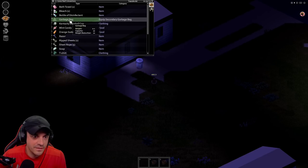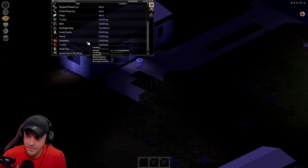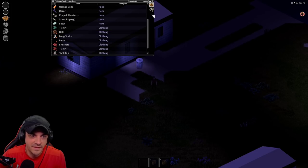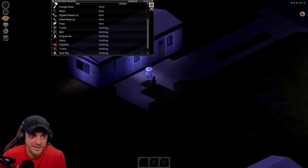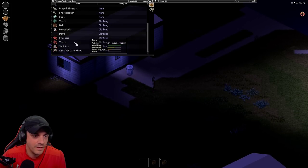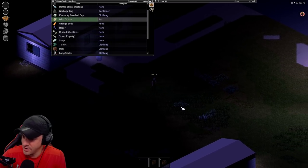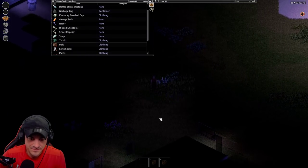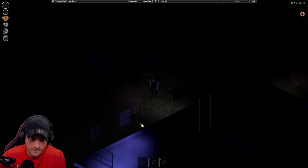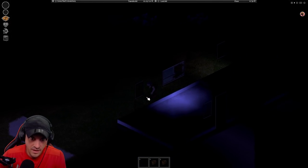Let's go - that'll be our little stash house. Oh, mint candy! I think we've earned that mint candy. Where is it - it's in the garbage bag, right? Where'd the mint candy go? We leave it in there. Oh there it is - definitely eat that. We eat a little half of candy, we earned it. That was earned. We need to find a nice home.